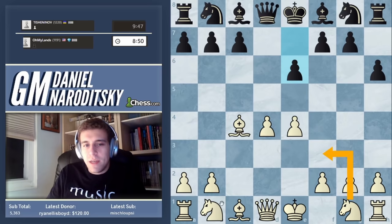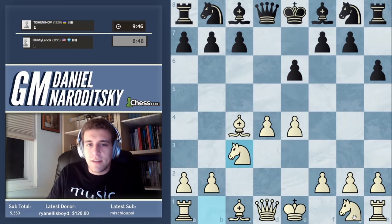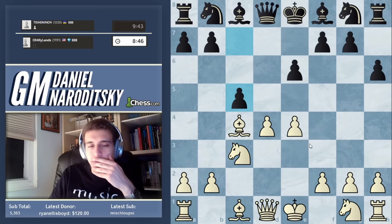We'll start with knight c3 because it's a little bit more flexible. Maybe we can get this knight to e2. His knight goes to c5.